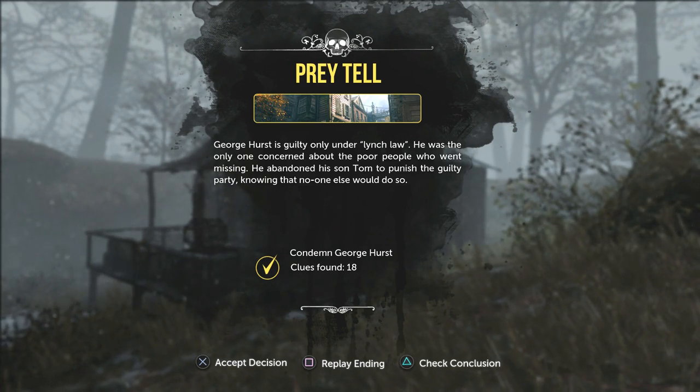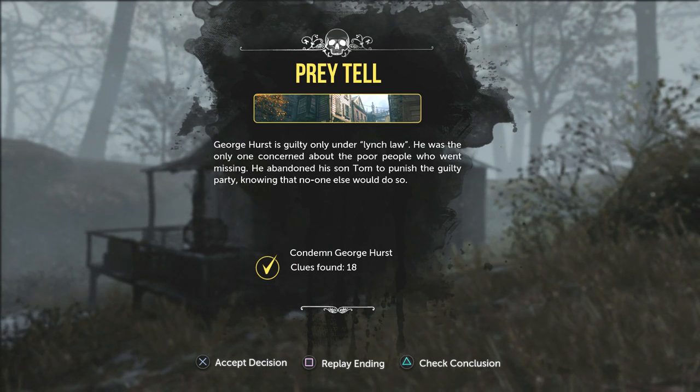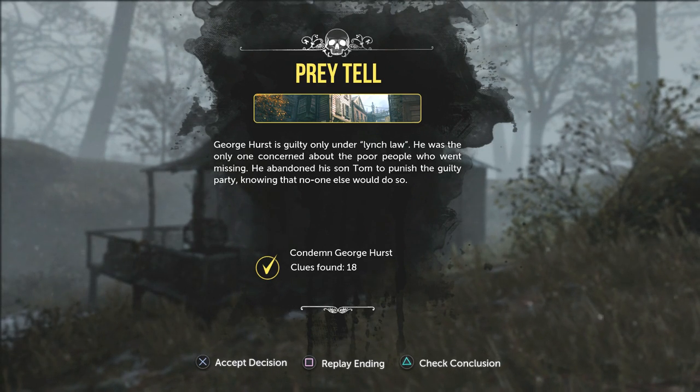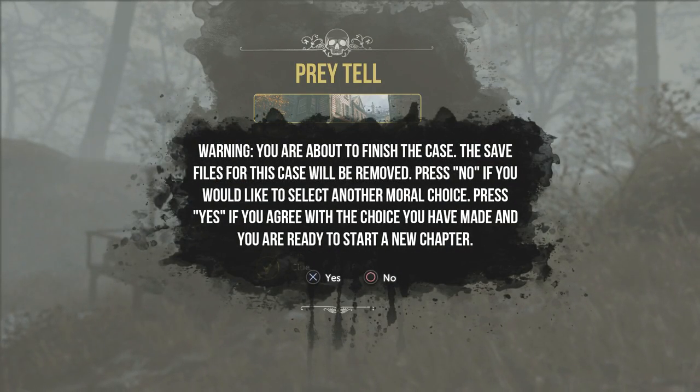Oh my god, I've accidentally let him kill Lord Marsh, I think. So George Hurst is guilty only under lynch law. I'll be honest, I don't even know what that means. We can accept the decision and condemn him under lynch law, which I don't know what it is. Or we can check the conclusion and change our minds. Does that mean — because he killed Lord Marsh — the only other person I would say is guilty would be him. I'm gonna accept the decision, we're gonna do it.